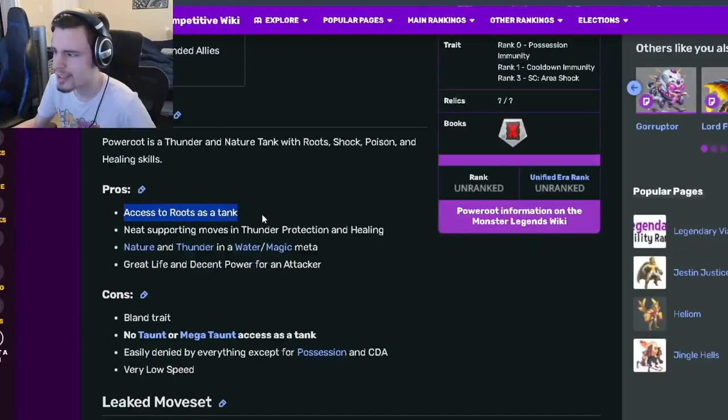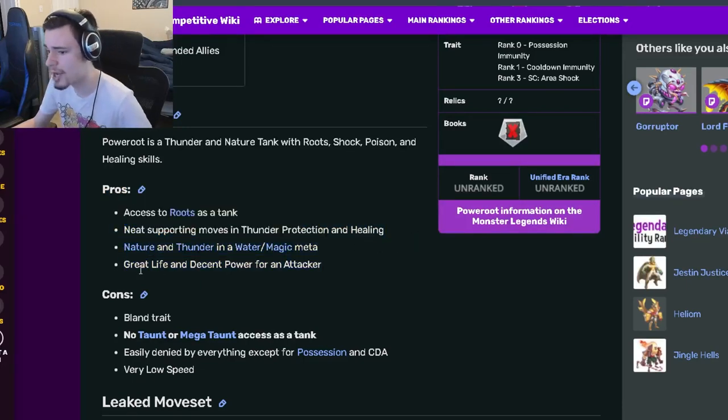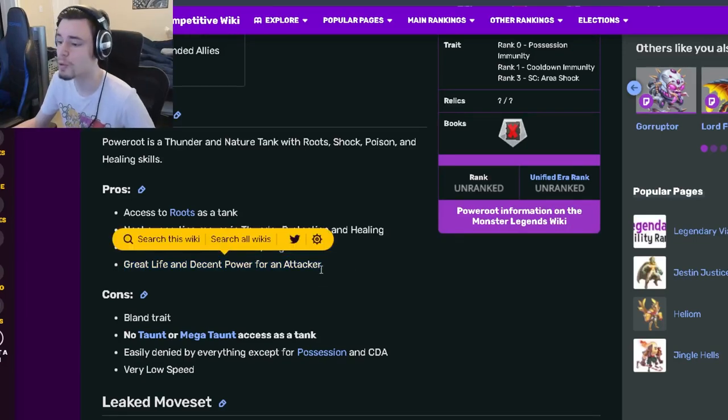His pros are access to Roots as a tank, which is pretty good actually, and neat supporting moves in Thunder Protection and Healing. He's Nature and Thunder in a Water and Magic meta, and he also has great life and decent power for an attacker.